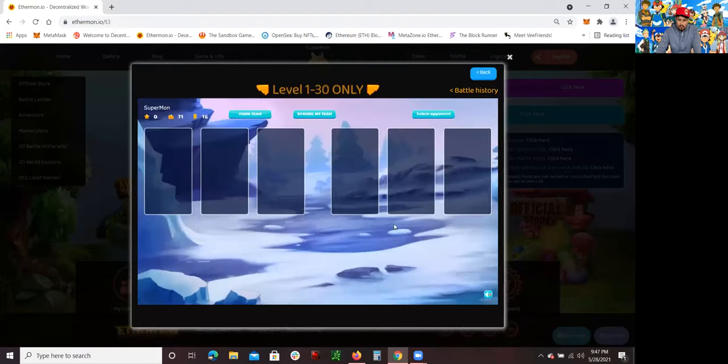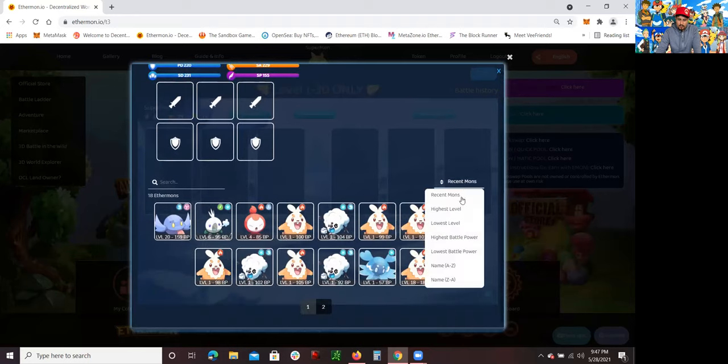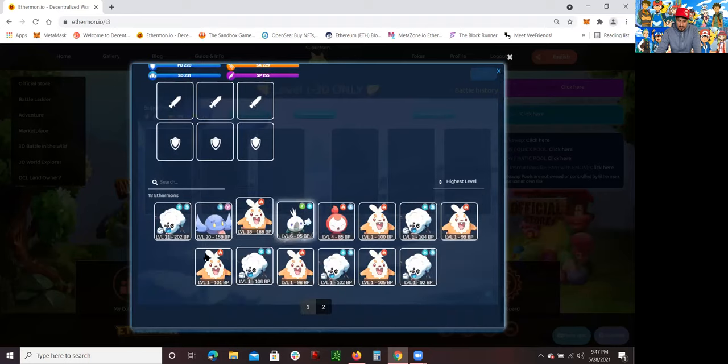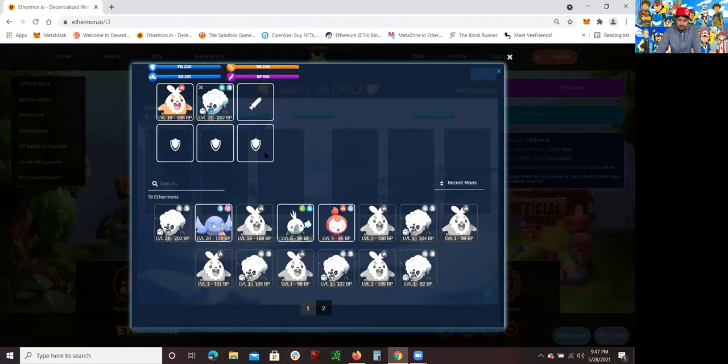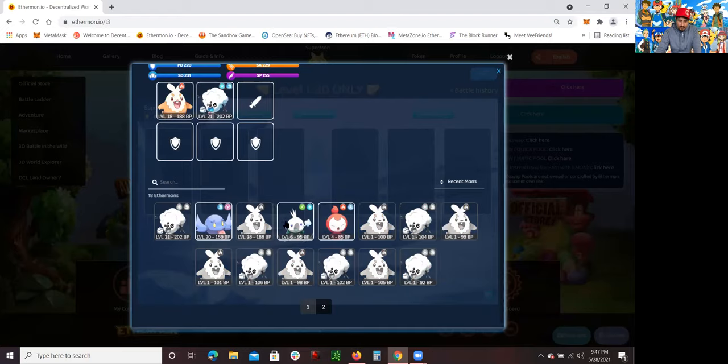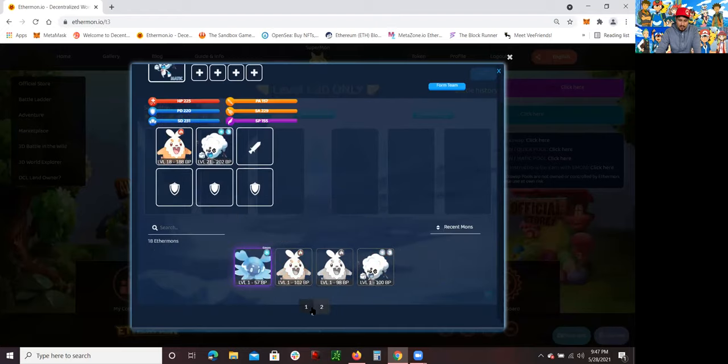When you click on battle and you click on the latter one — because the latter one is from level one to thirty only — you want to create a team. Click on where it says form a team. I've already leveled up some Ethermons. I've leveled up this one right here — this is a Hambrisk, it's level eighteen already — so I'm going to add this one. I've also leveled up this Snobbit.